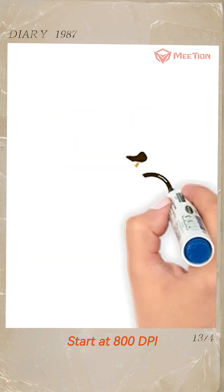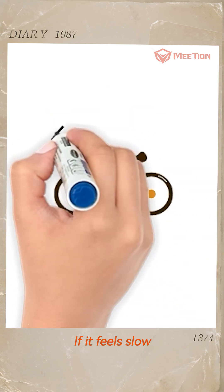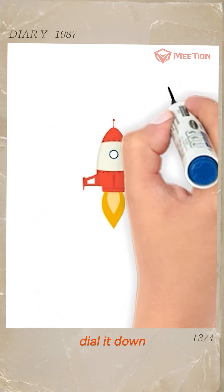Tweak your setup: start at 800 DPI. If it feels slow, bump it up. If it's too twitchy, dial it down. It's all about finding your sweet spot.